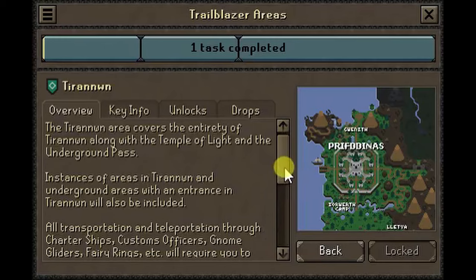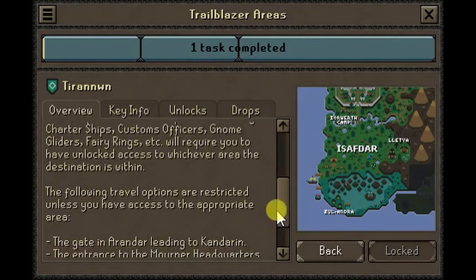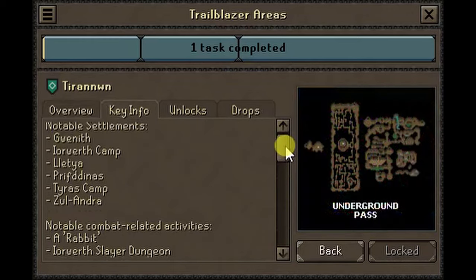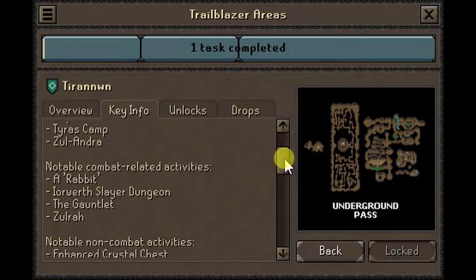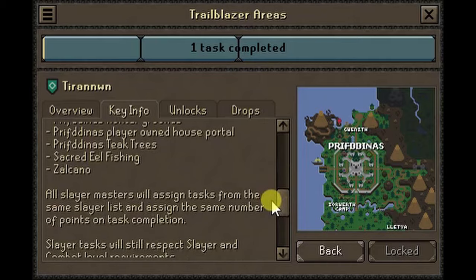Tirannwn: home of the elves — explore the lands west of Ardougne when you unlock Tirannwn. This area will also grant access to the Temple of Light and the Underground Pass. Instances of areas in Tirannwn and underground spaces with an entrance in Tirannwn will also be included.